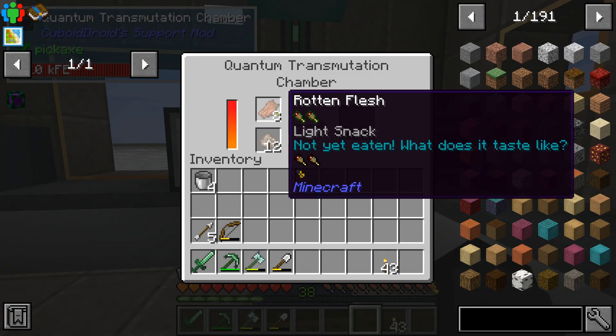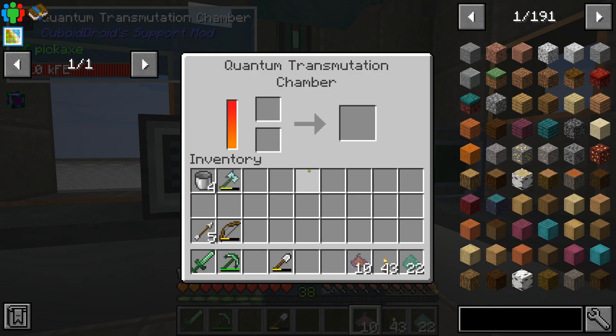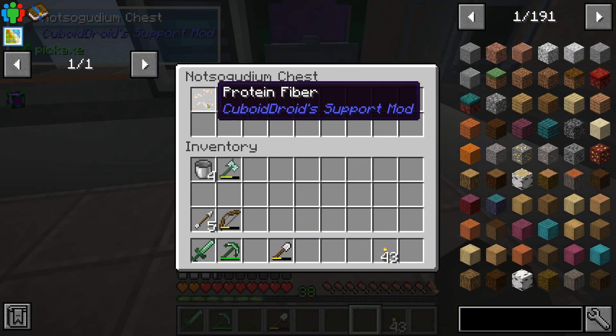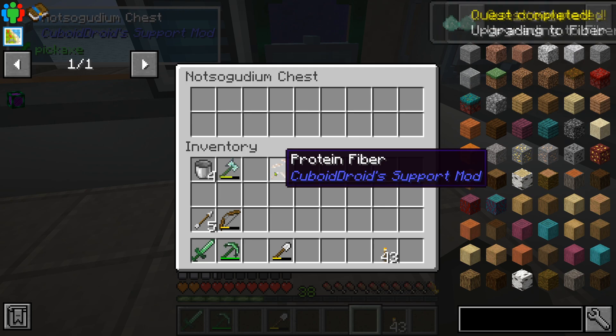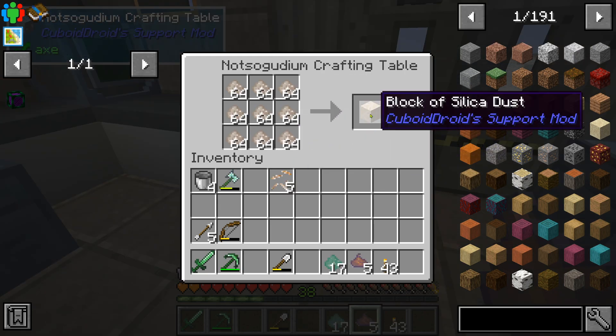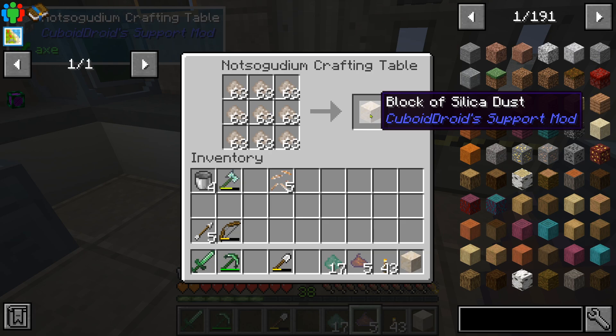We need to make more protein paste, which is rotten flesh and silica dust. Combine our protein paste with Wikidium dust — we get protein fiber. Then take silica dust, put it in a crafting table, we get blocks of silica dust. Take them, pop them into a furnace, and you get glass.